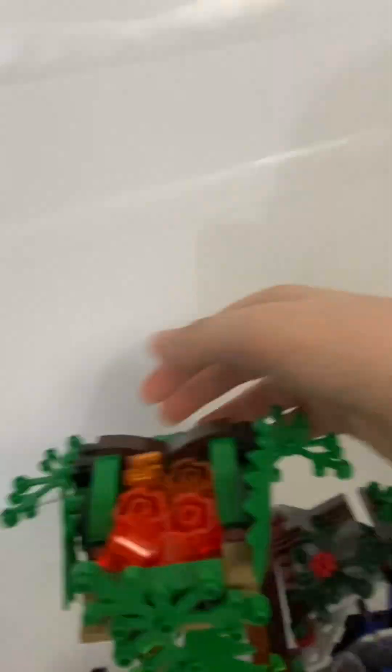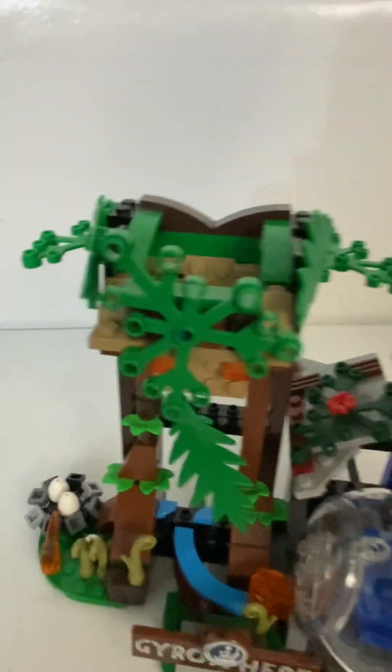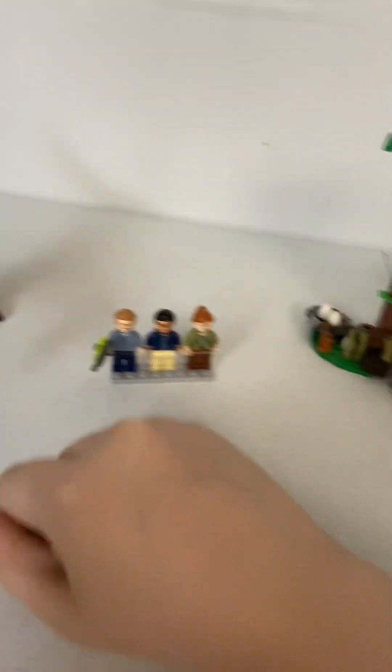And then we get a bunch of foliage pieces. We also get this cool function — if you see this little thing, you pull back, and then lava goes everywhere. So that's a little neat function there. And then you just pull it back up and fill it with lava again.